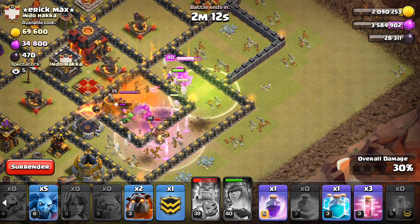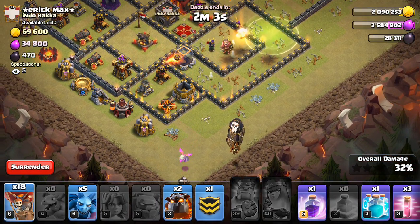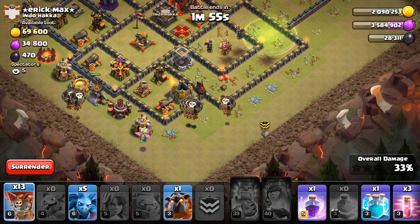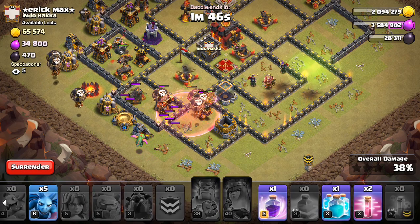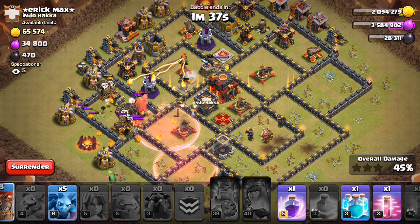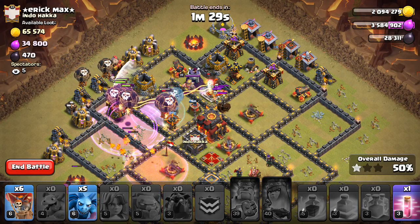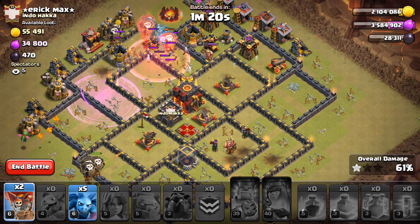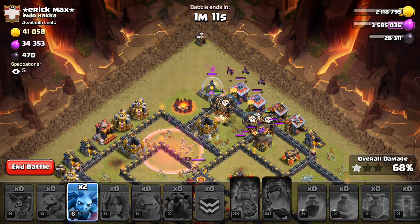Alright, let's get these loons going. And our hound. And our hound. And the first haste. Not the best deployment. There's the clone spell. There's the haste. There's the back end. Just got to pray I have enough balloons. Get some minions in there. Get those air skeletons taken out.